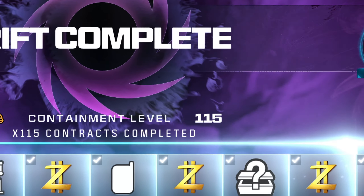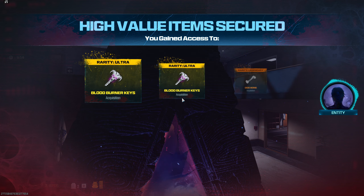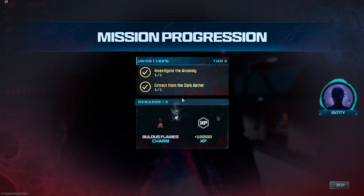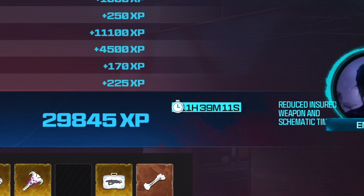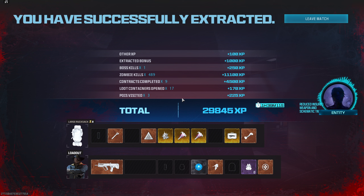Now it's time for the moment of truth — did we accomplish our goal? How much containment level did we get? We got 114. Yes, we did it! We went from level 1 to 115 in a single match — that is absolutely incredible! It is all thanks to that chainsaw attachment on the Ram 7 and that awesome blueprint from the new Dark Aether, and of course some luck in the tier three zone. And we extracted with 167,000 essence — that's 11 hours of schematic cooldown time. I thought they capped that. Oh my, that is incredible!